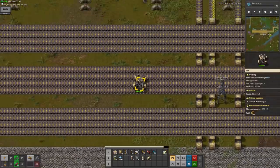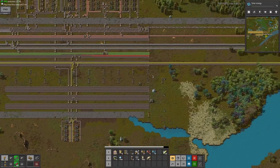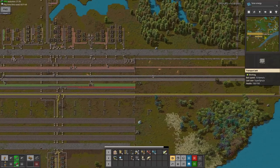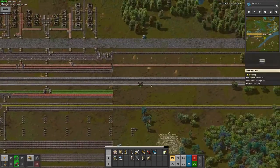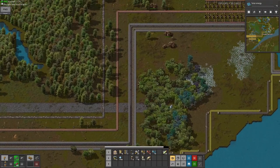Everything's just slow at this point. The reason is iron. My iron demand keeps going up, and the supply doesn't really go up at all. The real problem is that with the mixed ores — this is maybe going to be the big logistical problem of this entire series.